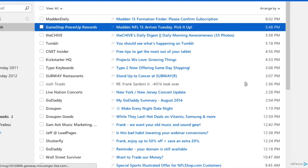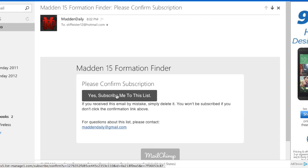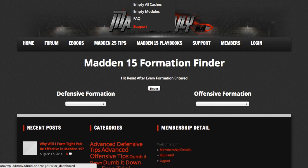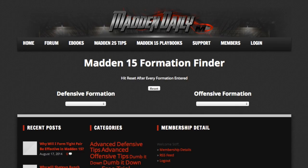Now we're going to go to — this is my email address I just sent it to — Madden Daily right here. And now we're just going to confirm the subscription. And boom, it's going to bring you right to the Madden 15 Formation Finder. When you're at the Formation Finder, I would highly recommend adding this to your favorites — go over here, click on your favorites, and done. If you don't add it to your favorites, you can just go back into your email, click 'Yes, subscribe me to the list,' and then you will be redirected to the Formation Finder again. Just make sure you put it in your favorites because this is how you get access to the Formation Finder.